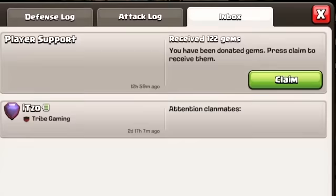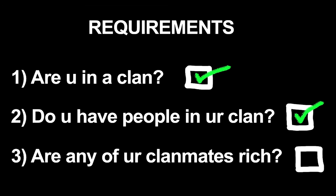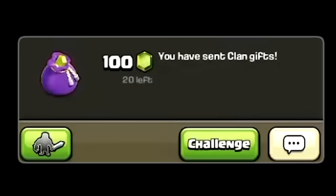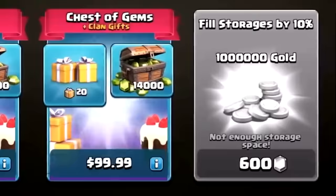Do you want to get 100 gems donated to you? It's possible, but only if you are in a clan, have people in your clan, and at least one of your clan mates is rich. If you answered yes to all three, it's quite likely you will get gems donated next time one of these events happens - in the past this has occurred during the Clashmas period towards the end of the year.